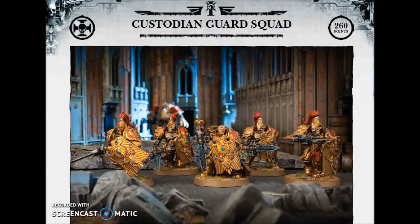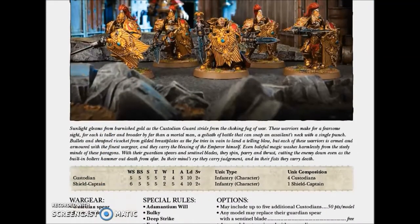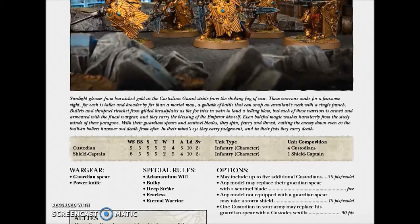The Custodian Guard Squad costs 260 points, it's part of the Imperium, and for 260 points what we have is 4 Custodians and 1 Shield Captain.